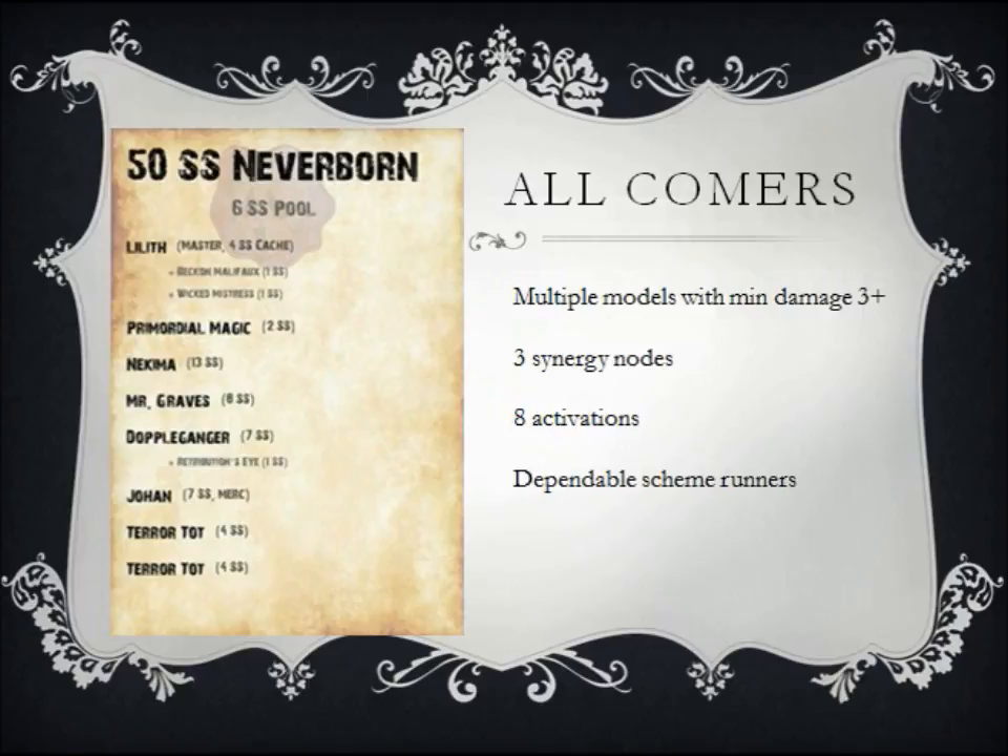It's also important to get synergy within your crew, and we can all tell certain models work well together, but getting the right balance can be tricky. It's really easy to get tunnel vision and focus on making all your models synergize with each other, and the way I tend to find it ends up is that one model becomes particularly key — and if you lose it, your whole crew falls apart.